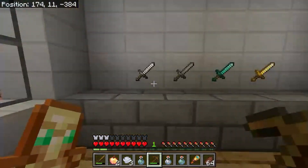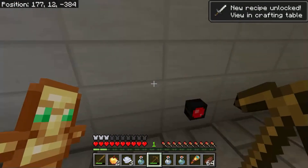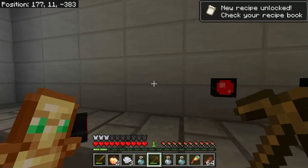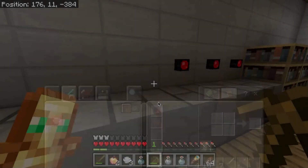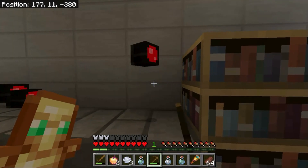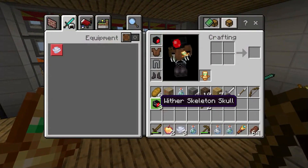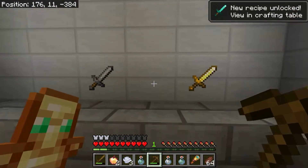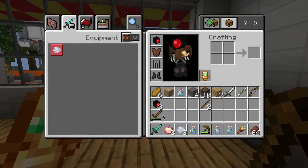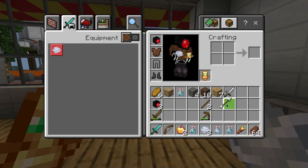This was the luckiest find in the game for me — I found not only a diamond sword, but a bow and arrow and a wither skull head. You can see I found the diamond sword, which would be useful if I ran into the hunter, because the hunter was pretty stacked in Netherite gear.